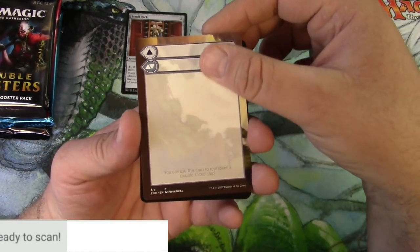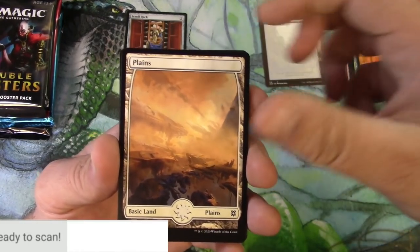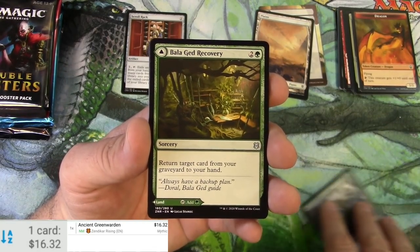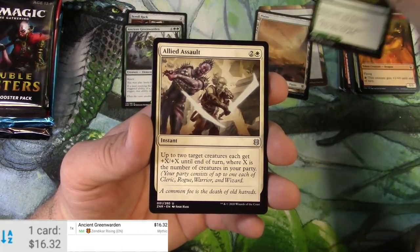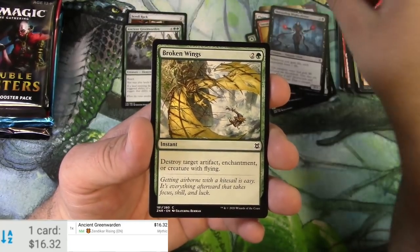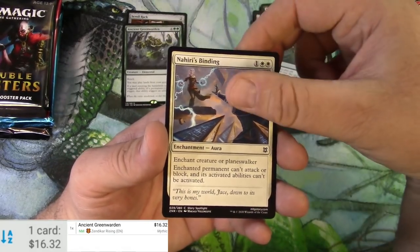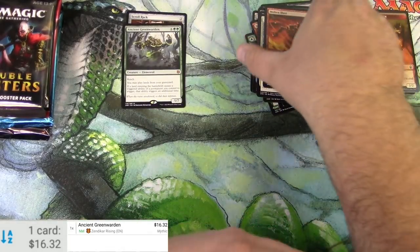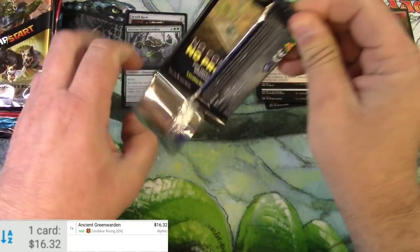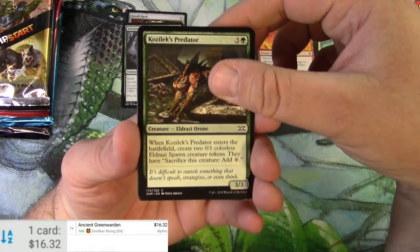Zendikar Rising is next. We got a blank placeholder card for a flip card — those are kind of cool. Full art lands, and the rare is Ancient Green Warden — very cool. Scanning that up: $16.32. I kind of imagine this series, hopefully in future years down the road, people will be able to use it as a fun snapshot of their favorite set. Next up, Double Masters.